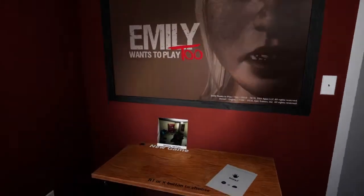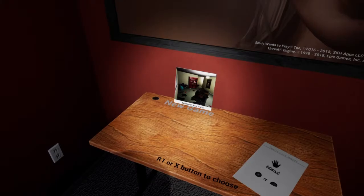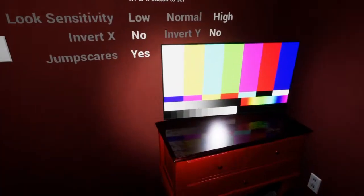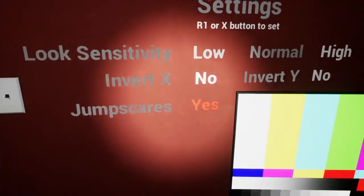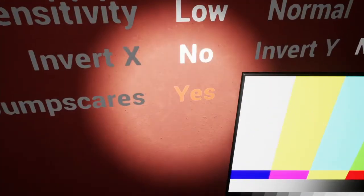Alright, so right off the bat we do have the title screen, we do have the new game option, got checkpoints, TV, the settings, and for that we're going to go high sensitivity, no invert, and no jump skaters. I'm joking guys, alright.